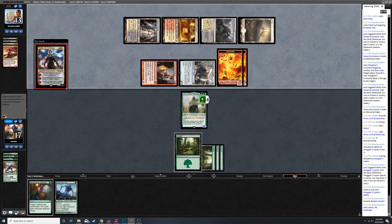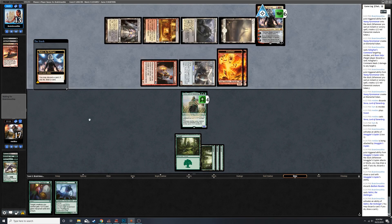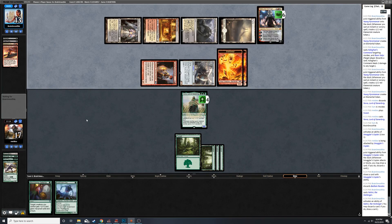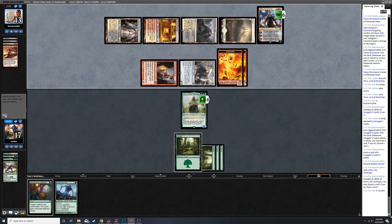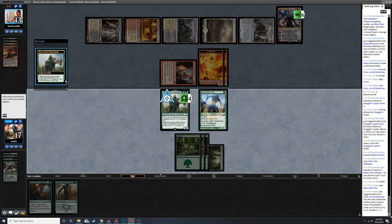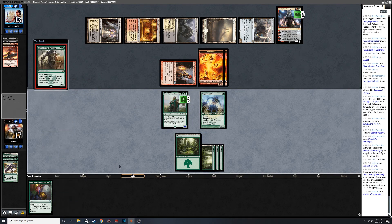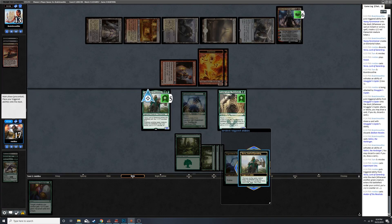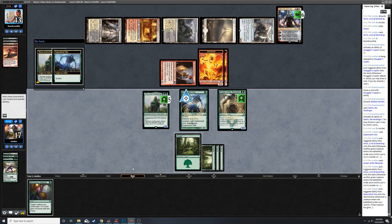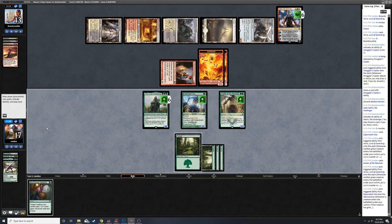Nahiri. Okay, let's go Experiment One, make Yorvo bigger, play Avatar - trigger, trigger. Now we're doing okay. I'm going to attack.